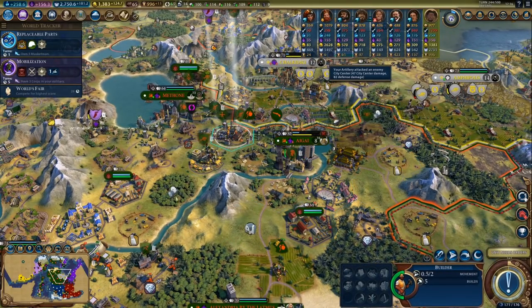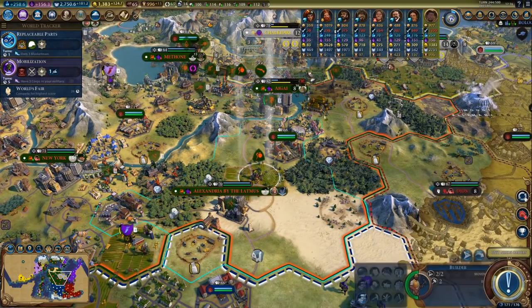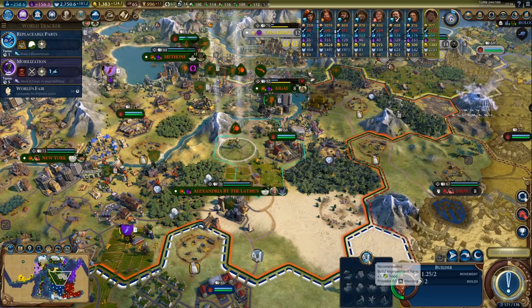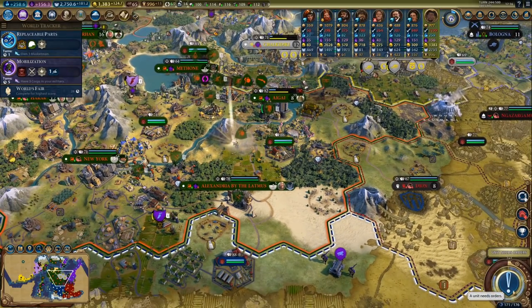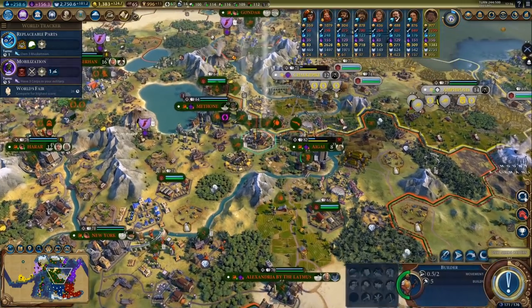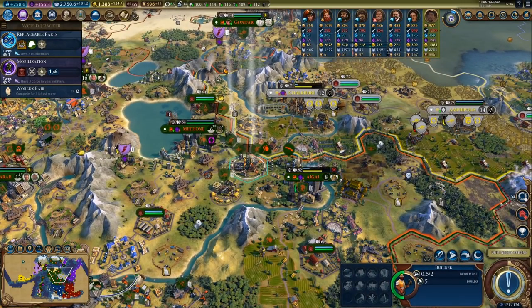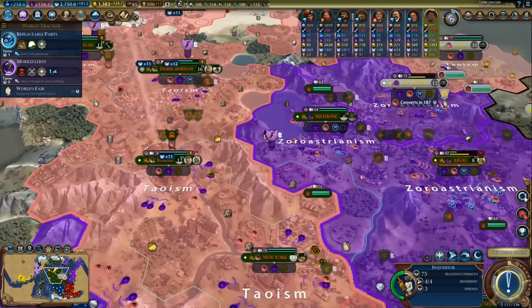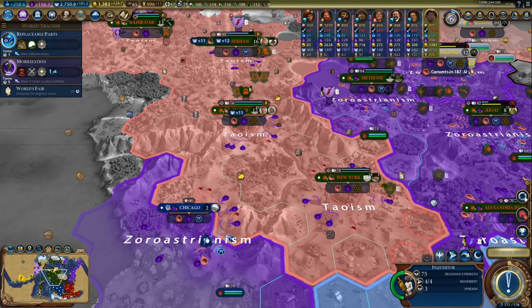I did faith-buy a builder here because we need a few improvements in the area as well as some repairs — this guy is down to two uses only. I'll try to make this city at least semi-decent, but it's not going to be very good in the long run. But hey, we got it for free, so no big loss.